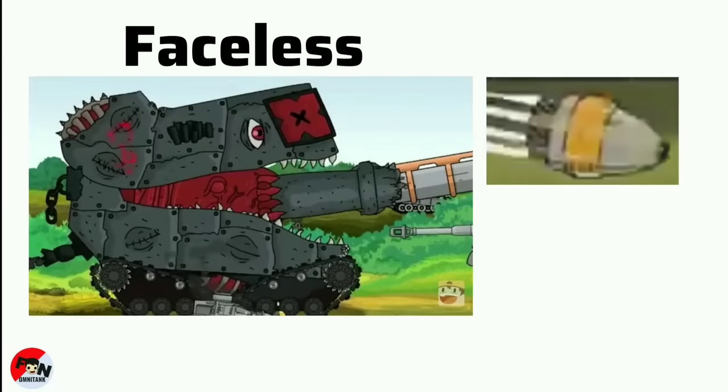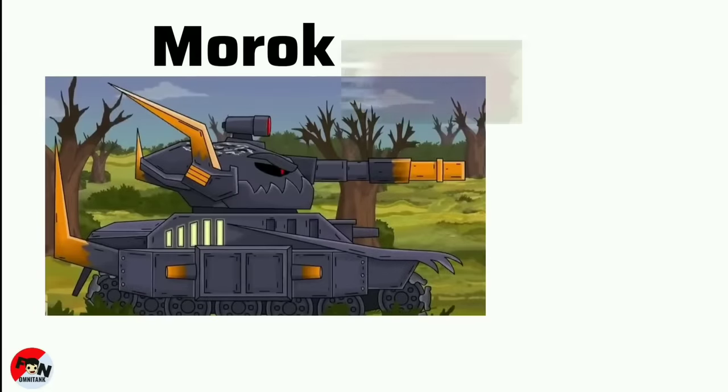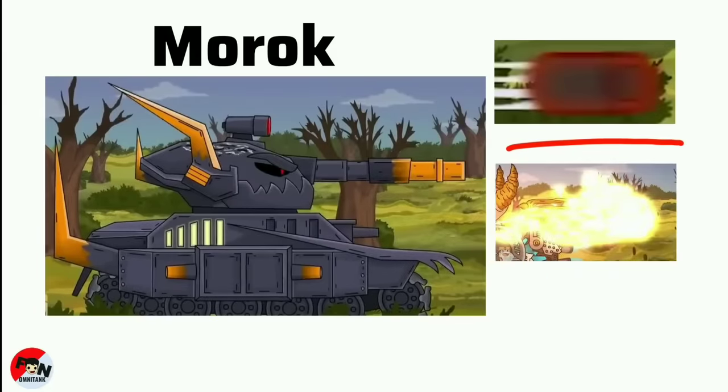Wasteless powers Normal Yellow Bullet and Laser Blaster. Mordog powers Red Bullet, Laser, Fire, and Death Shield.